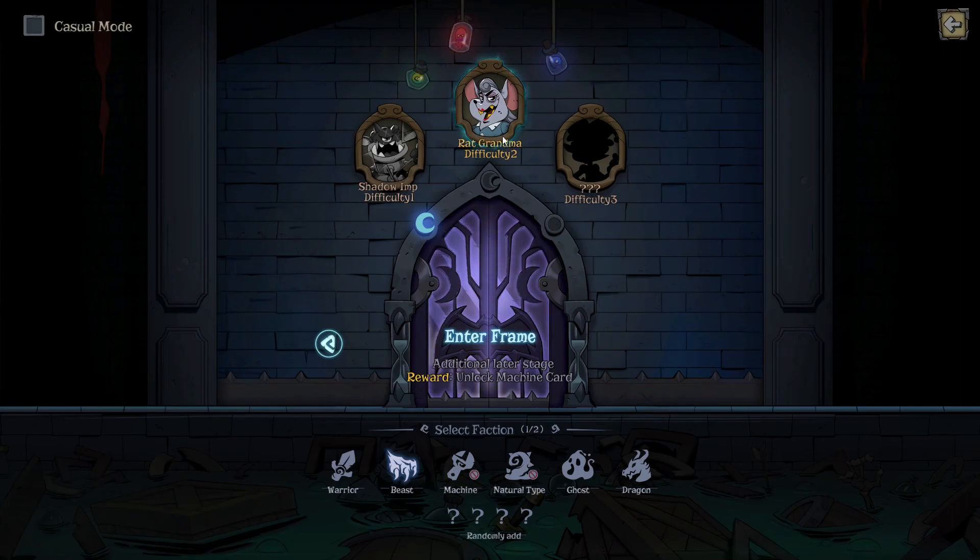This time I will try the Beasts against Rat Grandma — beast for a beast. You have to select two factions, you can't take just one. I'll go with Beast and Ghost, one of the DLC factions.